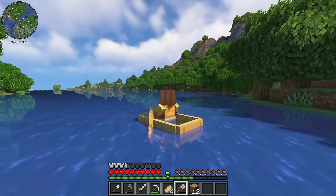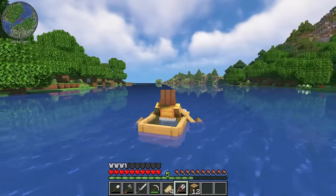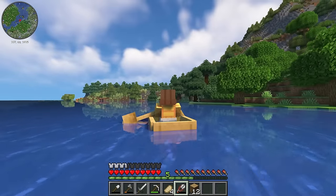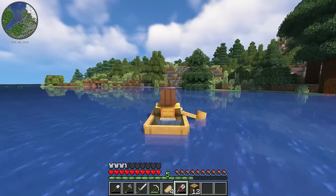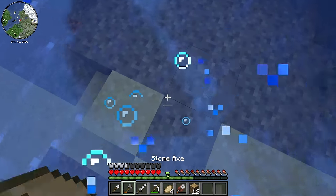Looks kind of like we're in a vanilla forest right now. So there is still vanilla biome sprinkled within Terralith — not everything is modded, which is kind of nice. I think everything blends together really nicely but you will run into some of the classic biomes too. Looks like we've got a snowy taiga over here as well.